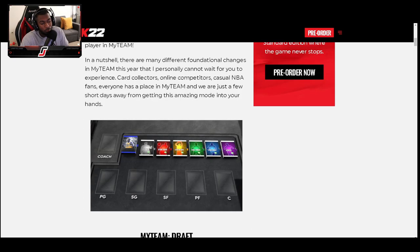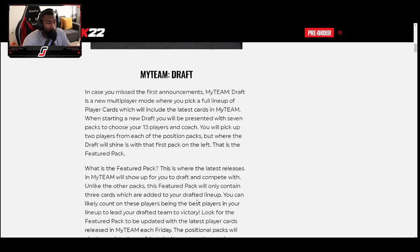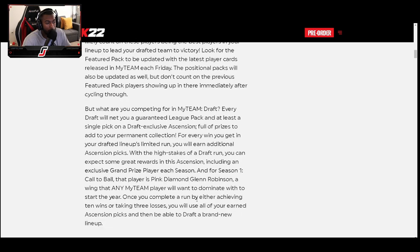Talking about modes — like MyTeam Draft. I know we've been talking about whether they'd bring it back or not. By reading this over, you do get a big reward. With Unlimited you play 68 or 69 games and you get the Pink Diamond Wilt Chamberlain within MyTeam Draft. Once you draft your team of 13 players, you pick two players from each of the position packs and go grind from there.